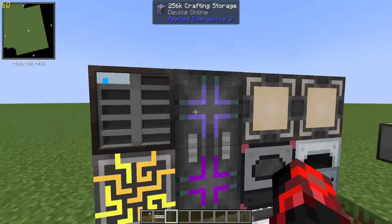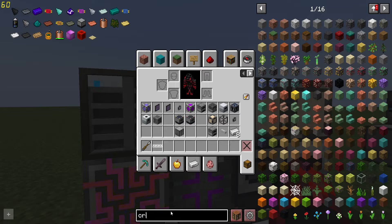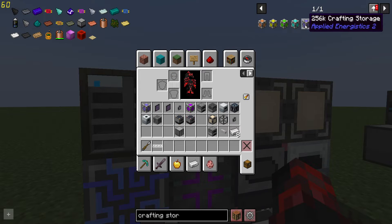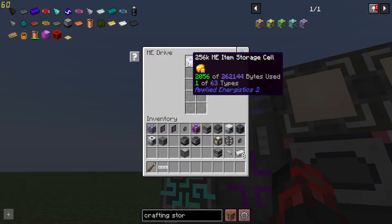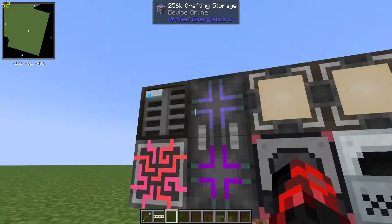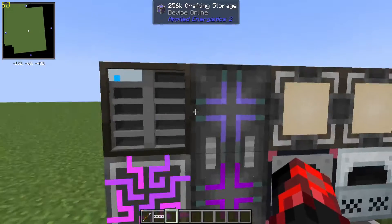Just replace that with any other power source from any other mod and you get this ME controller functioning. You have this item storage cell to hold all the items. You have a crafting storage — it doesn't have to be a 256k crafting storage. You can use 1k, 4k, 16k, or 64k. The 256k is just the most complicated to craft, but it gives you the most space to work with, depending on how many bytes each crafting recipe is going to take up.